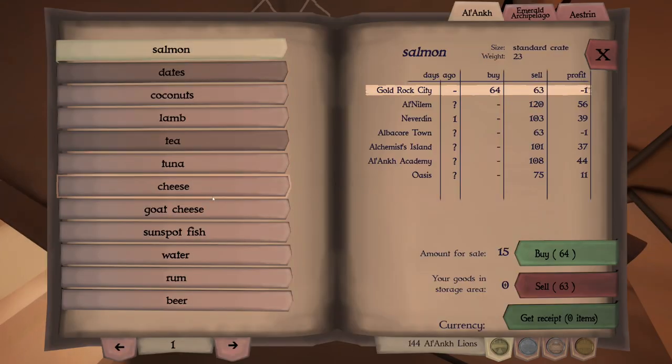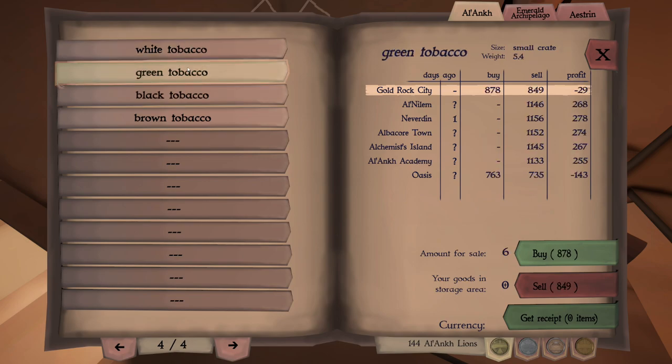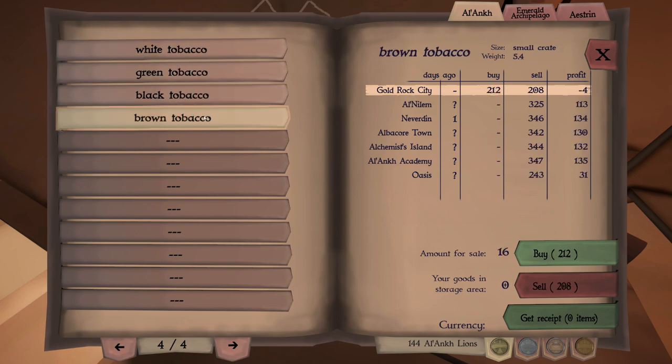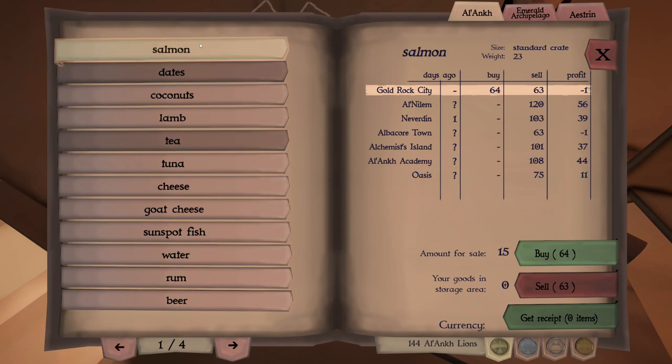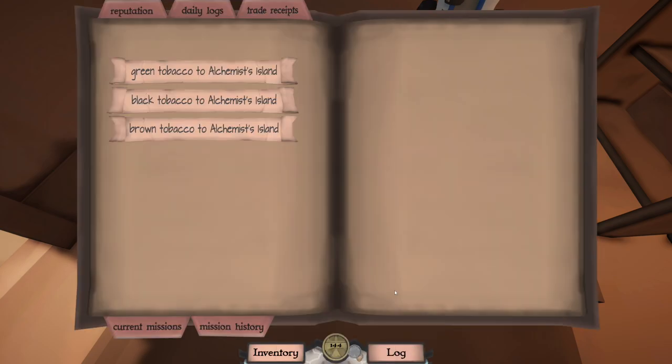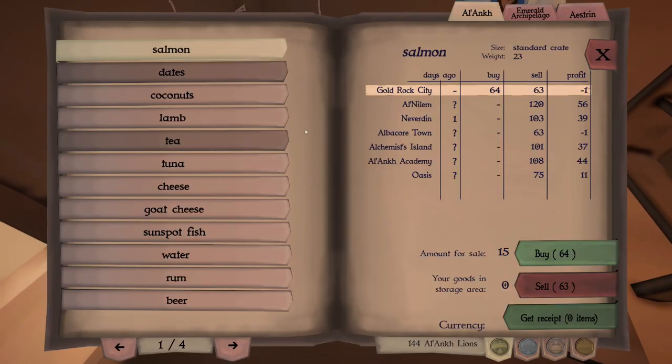And then we'll see what sort of trades there are going that might get us to Alchemist Island. Can we afford any of that tobacco? No, we don't have enough lions to buy any tobacco. We're going to Alchemist Island — let me double-check. Yes, a whole bunch of stuff going to Alchemist Island. So we're looking for lucrative trades to Alchemist Island.